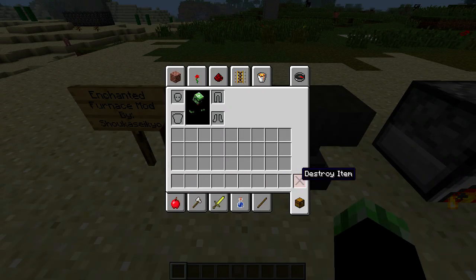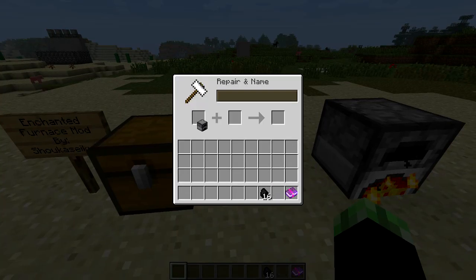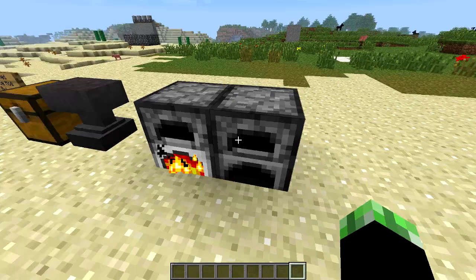We're going to go to Unbreaking next. By default in Minecraft, you can smelt eight things with a piece of coal. With Unbreaking, it'll increase that slightly — I think it saves about a quarter of a piece, so it'll be 1.25 pieces worth of burn time from one piece of coal. That's an extra quarter piece, so it should be about ten smeltings per piece of coal.